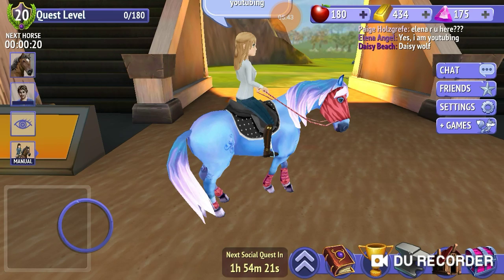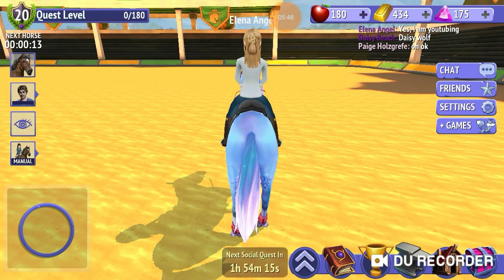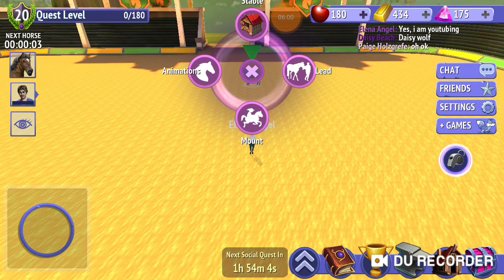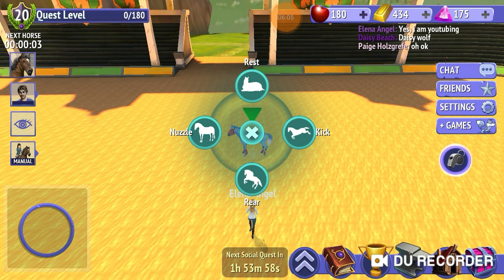And there's another glitch — just dismount. This one you can do anywhere; it doesn't have to be in the arena. You're going to go far from your horse, then hit mount and then hit rest. And now your horse is laying down as you're riding. It's so funny.